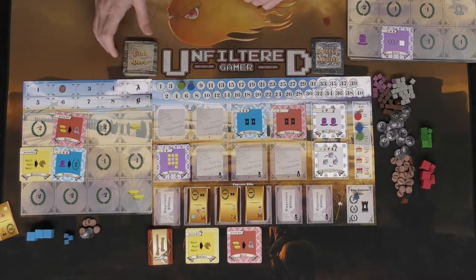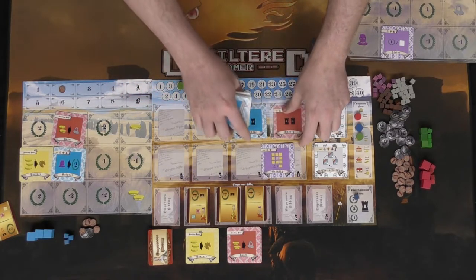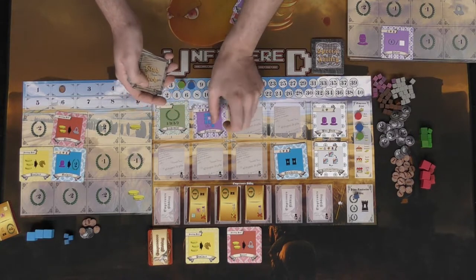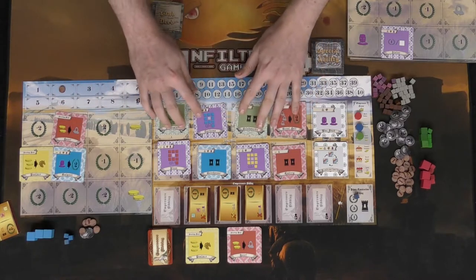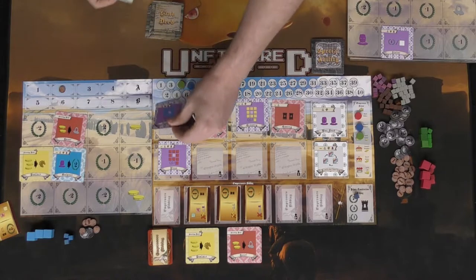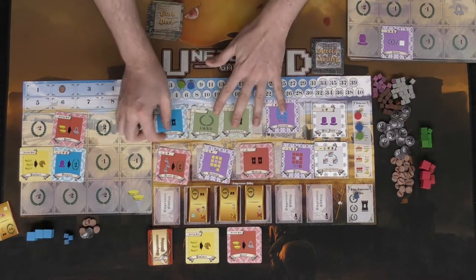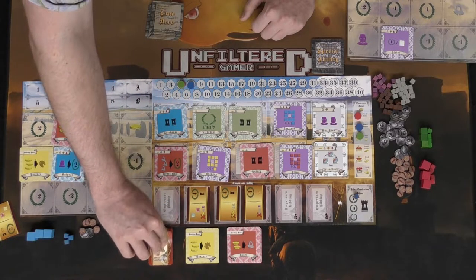Next is the restock phase. The number of tiles to restock depends on player count — in a three-player game, you start with five tiles, so five more come out. The existing tiles slide along the track and the oldest ones fall off, while new ones are placed from the top of the deck. The board refills in a sliding queue, with new cards entering from one end and old ones dropping off the other.